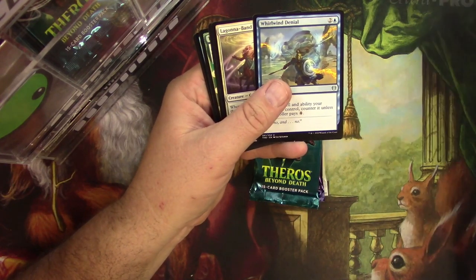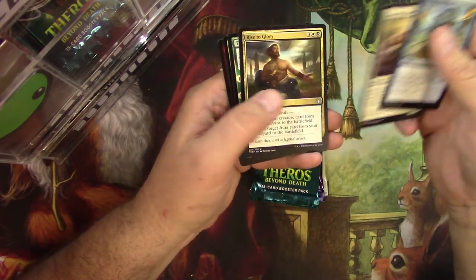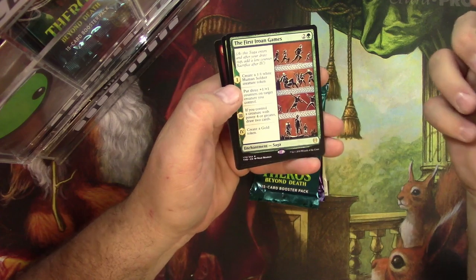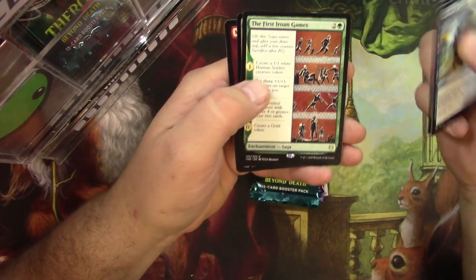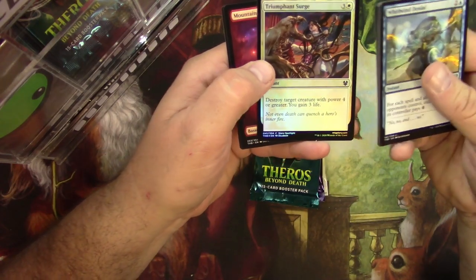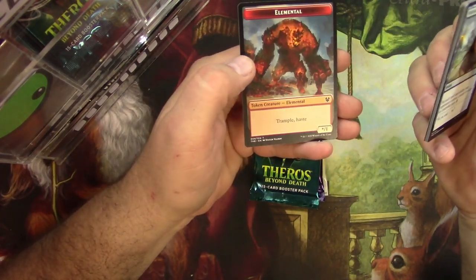Got a Whirlwind Denial, Laguna Guy, Rise to Glory, the first Rowan — Gameplan. Does a bunch of stuff, check it out. And a Triumphant Surge. And a Mountain and an Elemental.